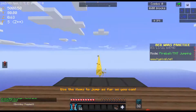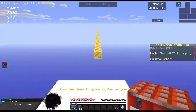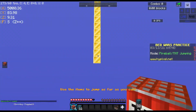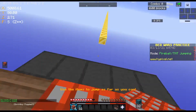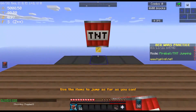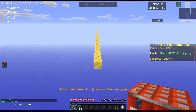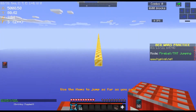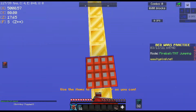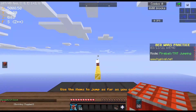They have one thing they need to fix, which is the ladder clutching section, and then there's the TNT glitch where you place a block and it teleports you back. Those are the only two things. Yeah, see, it's teleporting back again.